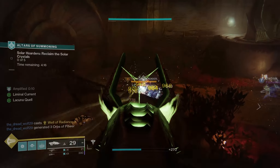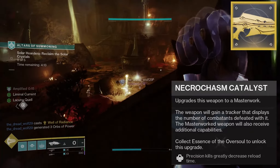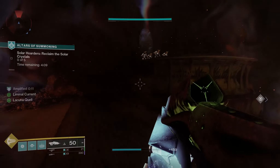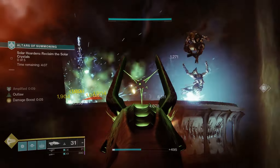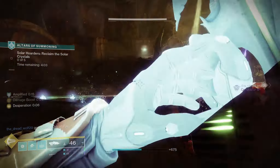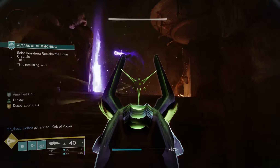Starting with the Catalyst, it adds Outlaw. The community verdict on this is mainly — is that all? But hold on, let Bungie cook on this one. It allows the gun's gameplay loop to flow much better, and this one's all about the crits, so it will be active on pretty much every final blow.